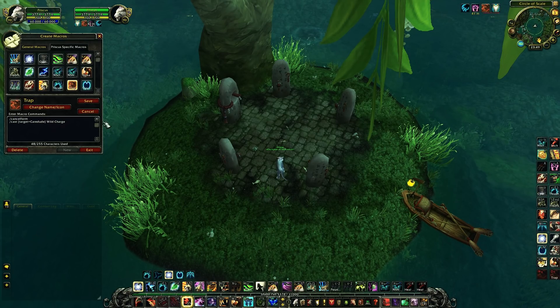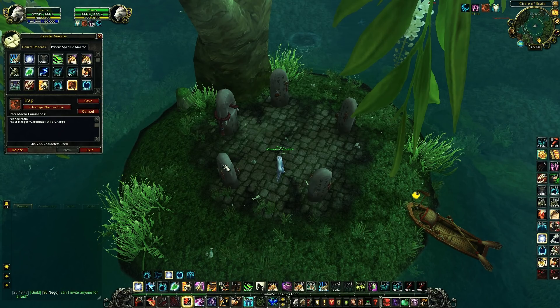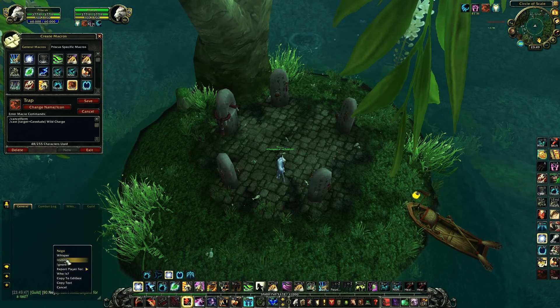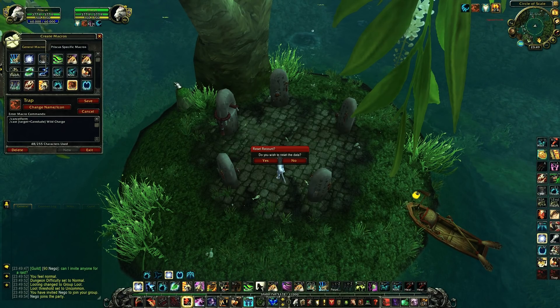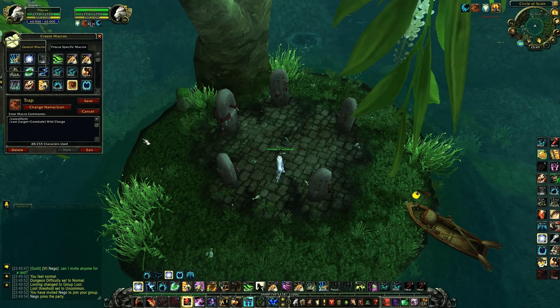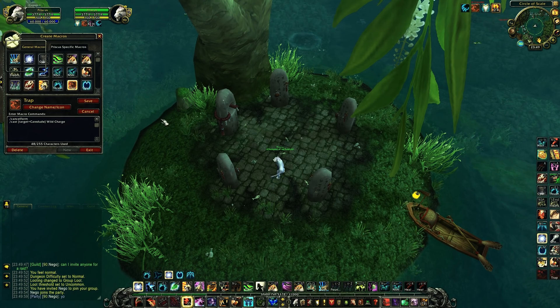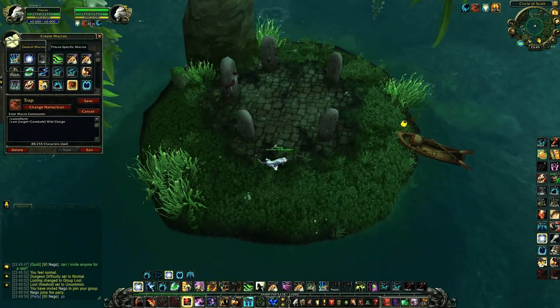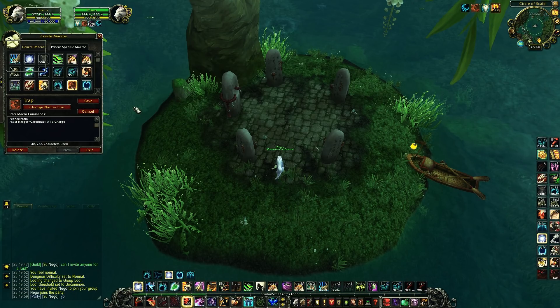This is a good macro as well — it first enters Cat Form and then uses Wild Charge on Caredude, my healer. So when we would face a Hunter and he gets scatter shot, I instantly leap towards him and I can take the trap really easily. It's a good macro, I really recommend using it.